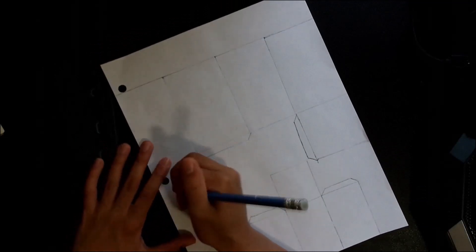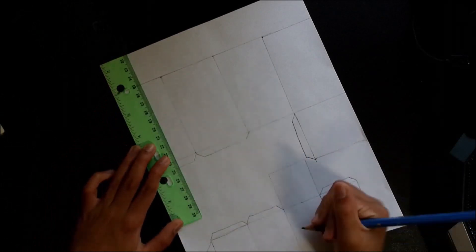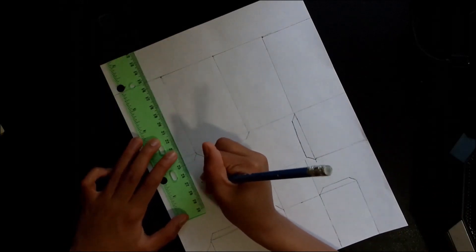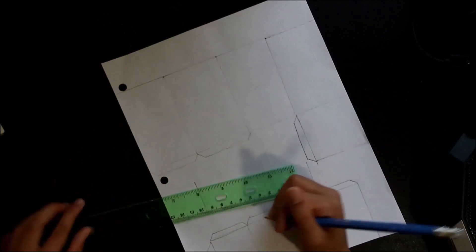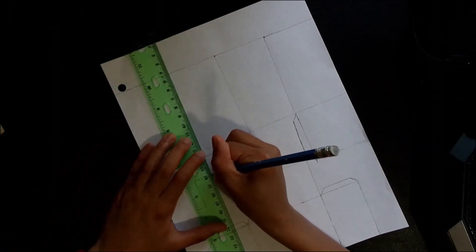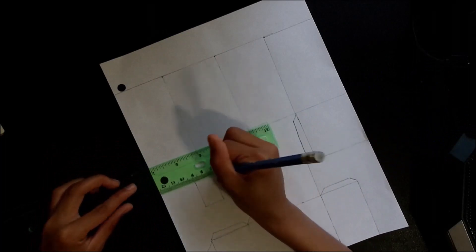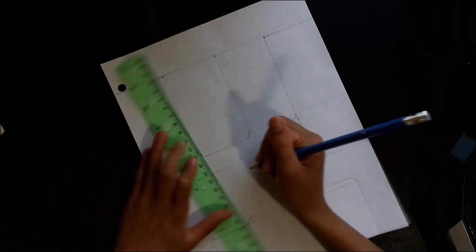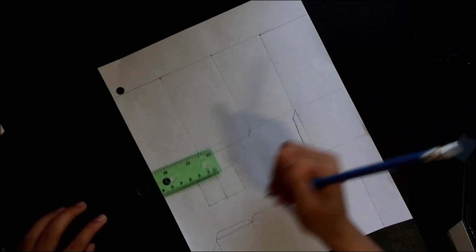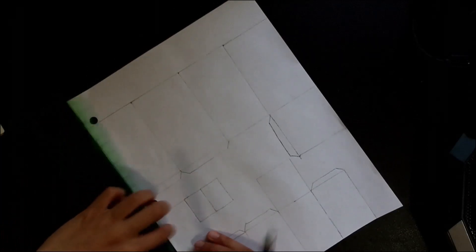Three centimeters — same thing as the others — we're gonna draw it right here: three centimeters by two centimeters. This is for the nose of your duck — your Minecraft duck. I'm sure everybody will love it. So two centimeters by three centimeters.